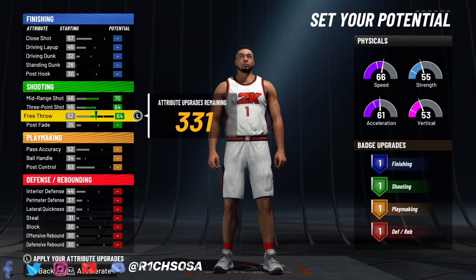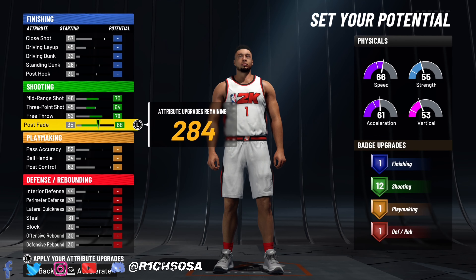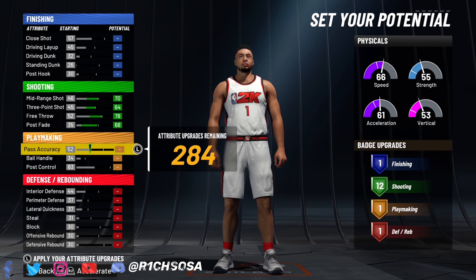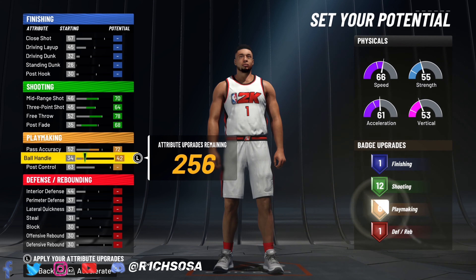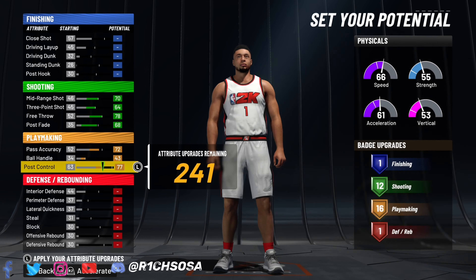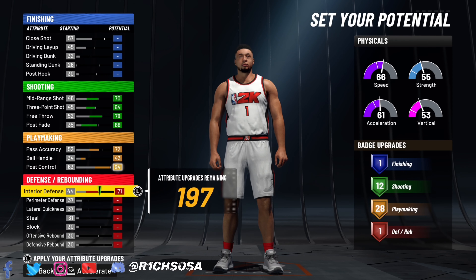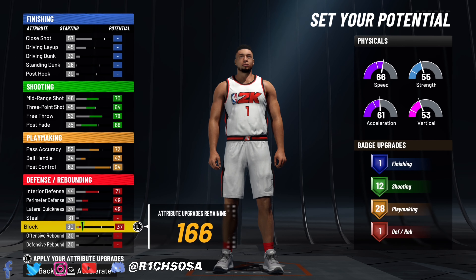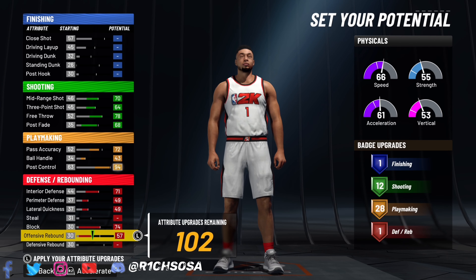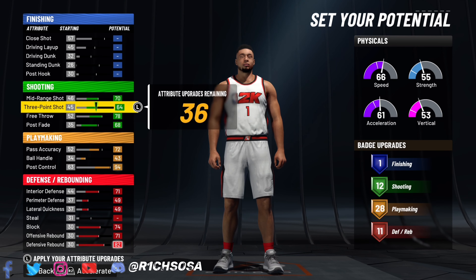When it comes down to the physical profile, a lot of y'all like to pick the very first one for the fastest speed, but if you pick the fourth one you get a huge boost to the vertical. Since this is a point center, we're going to go ahead and pick the very first physical profile because of the speed. These physicals are going to get a huge boost once we adjust the height. Now when it comes down to the breakdown of these stats, follow along carefully — any single change puts you at risk of changing up the build name.